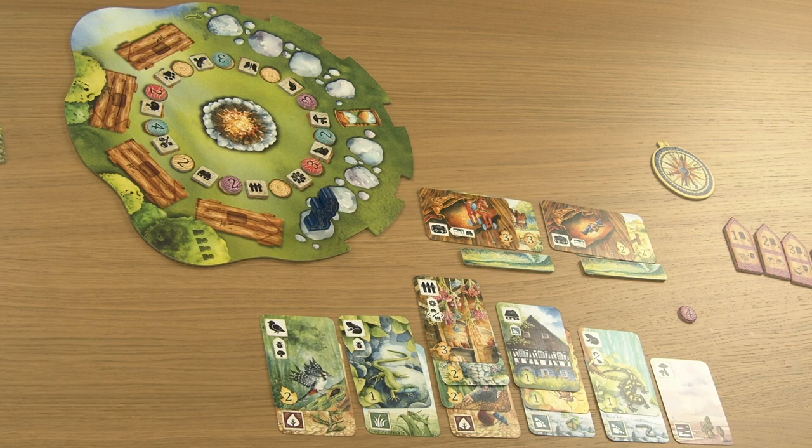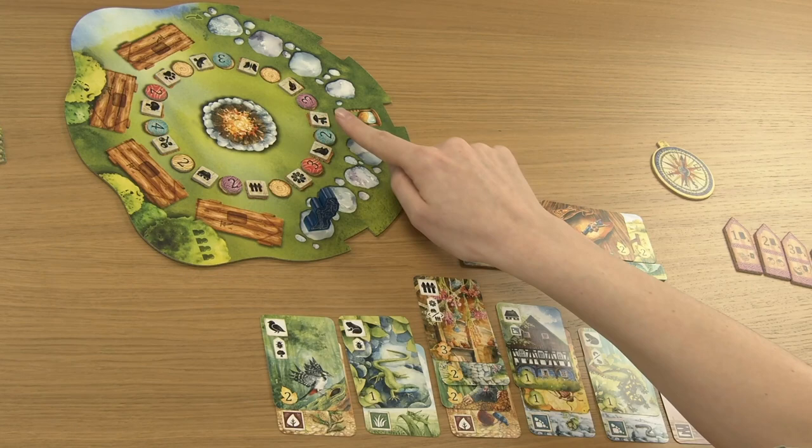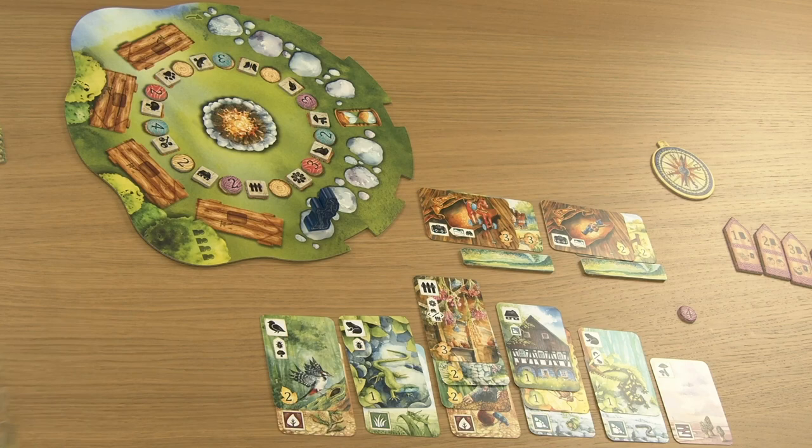The game ends at the end of the final round — when you place the round marker on the last spot on the round tracker. Count your victory points from the cards played in your meadow and surroundings areas, as well as your bonus tokens from the campfire board. Cards remaining in your hand and unused bonus tokens do not give you any victory points. The winner is the player with the most victory points. In case of a tie, the winner is the player with the most discovery cards played; if still tied, you share the victory.